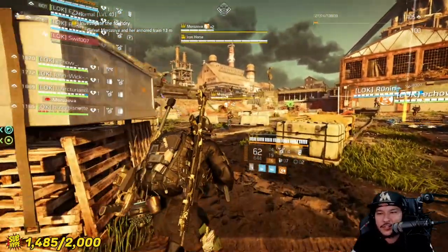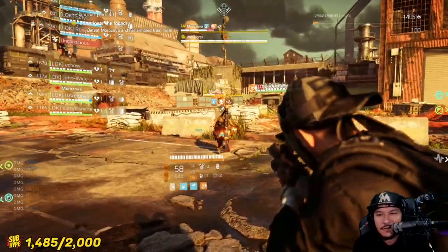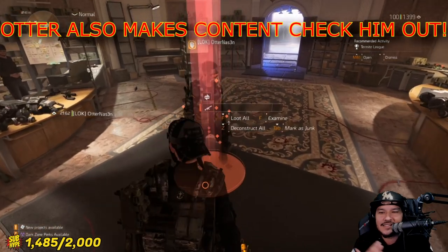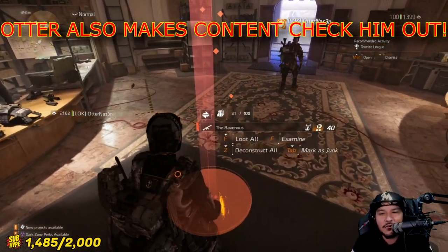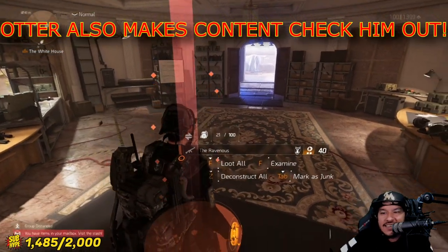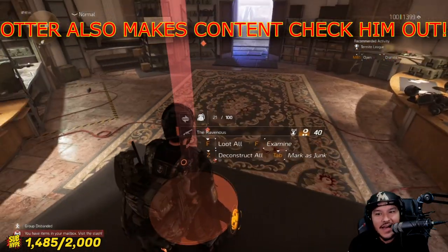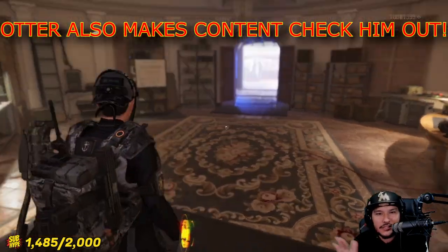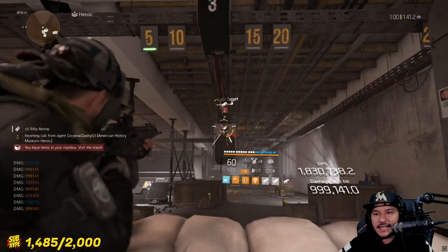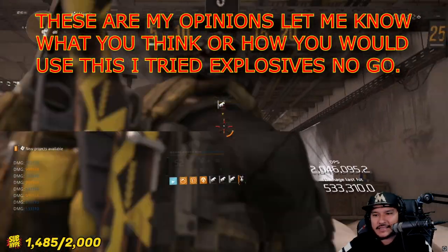This is a super useful exotic. My man Otter joined me — I really appreciate him. I didn't want to take it from him, I wanted him to enjoy it, but he gave it to me so I can make this video for you guys. He opened it and then left the group, so I couldn't even give it back. I appreciate him — let's get some love for Otter. Anyway, this is a named enemy and you can absolutely destroy them with how much damage you get out of this build.